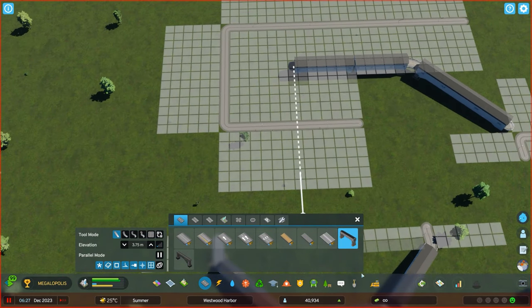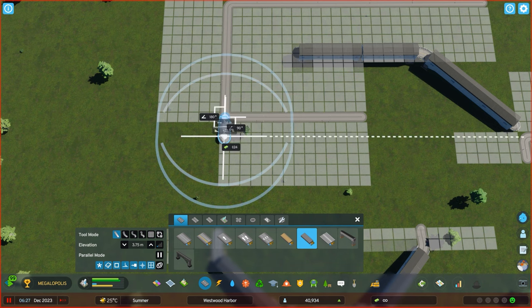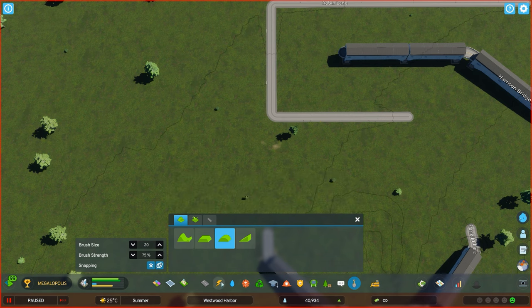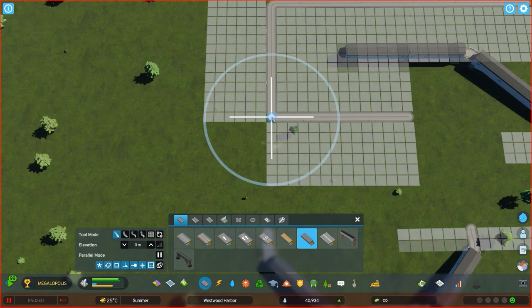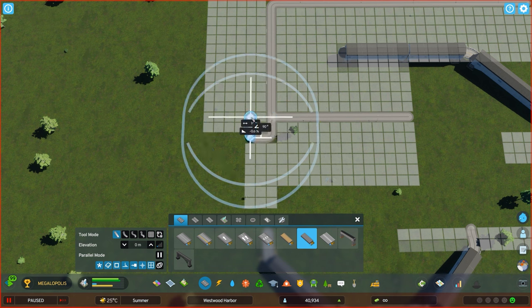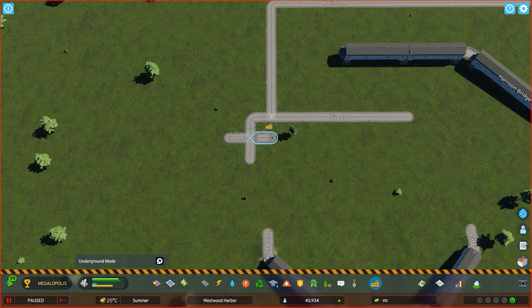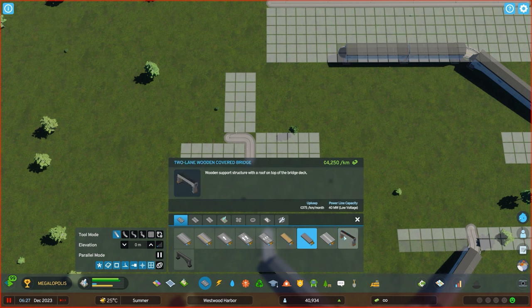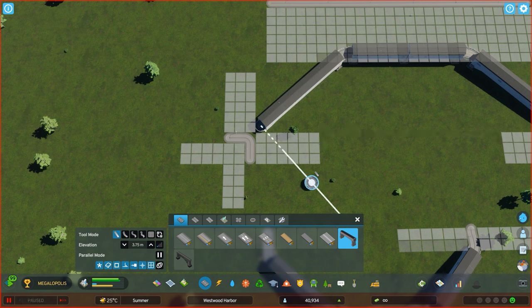Now you can do the exact same on the other side. Just for the showcase, I'll show you exactly how I did this. Always go all the way down to zero — otherwise you're going to have a little issue here. Let's just create that again on zero meters. One, two, three, four — and then create that little corner piece and delete the other nodes around. Go back to the bridge and bring it down to position, raise it to the same height. Wonderful.